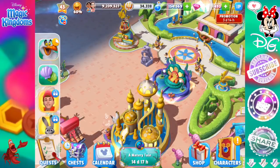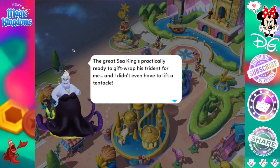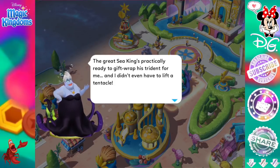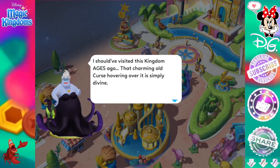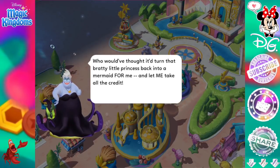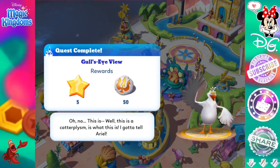All right, we're going to get some more dialogue — but it's Ursula. Ha ha ha ha ha! This is too easy. Just too easy. The great sea king's practically ready to gift wrap his trident for me, and I didn't even have to lift a tentacle. I should have visited this kingdom ages ago. That charming old curse hovering over it is simply divine — who would have thought it had turned that bratty little princess back into a mermaid for me, and let me take all the credit. Quest complete.